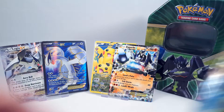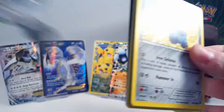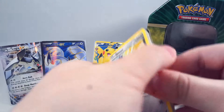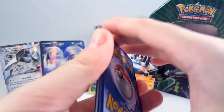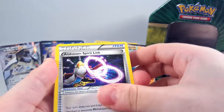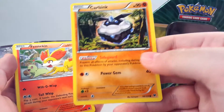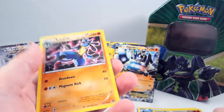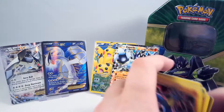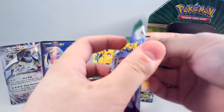Hopefully we got something in this one. So we have: Alakazam Spirit Link, Fossil Excavation Kit, Wormadam, Bronzong, Deerling, Carbink — the bane of many a deck — Fennekin, Seel. Reverse is Wormadam and a Lucario non-holo. So it's all down to the Roaring Skies pack to actually get us something.